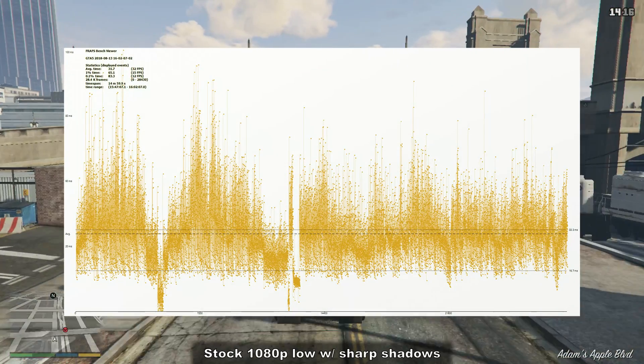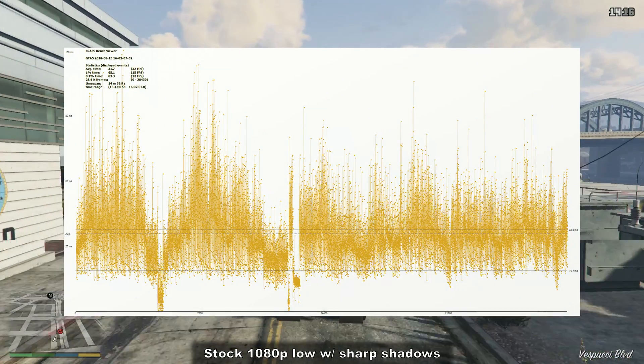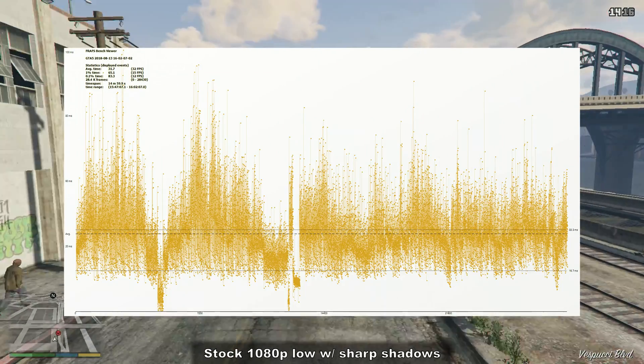An issue I also noticed was that in moments of intense stutter, the inputs also locked up, leading you to crash vehicles if you were attempting to turn a corner when it happened. And as you can see from the frametime graph on screen now, the frametimes often approach 1 tenth of a second, which represents a micro-stutter throughout the whole game.